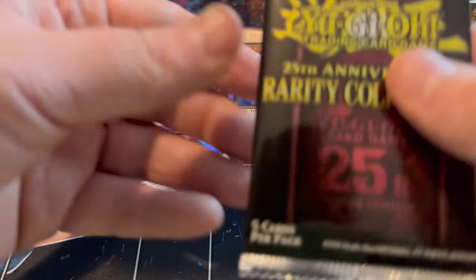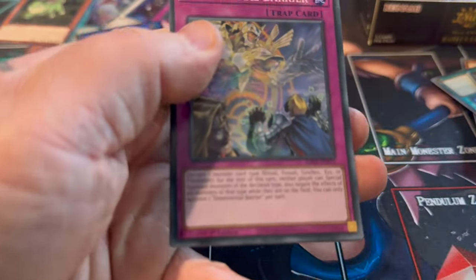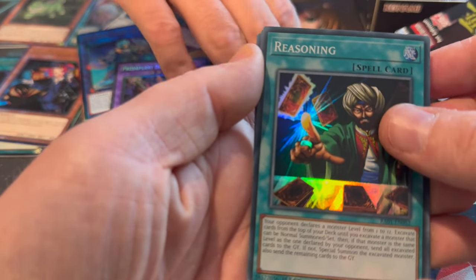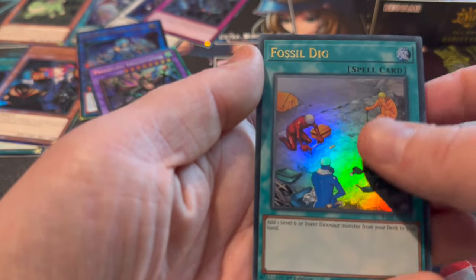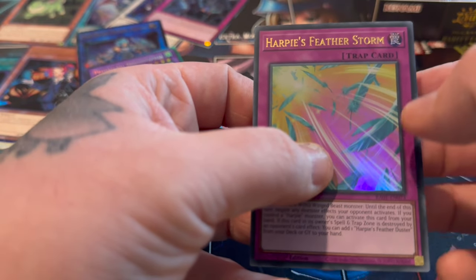Last pack on the right-hand side - Nathan is going to sleeve them up. I don't think there's anything in this pack. Reasoning, Dimensional Firestorm, Zone Fire Blossom Secret, Fossil Dig, and Harpy's Feather Storm. I actually got this as a Quarter of Century Secret in one of my shorts.